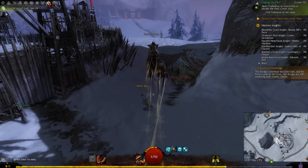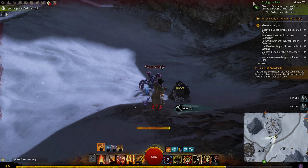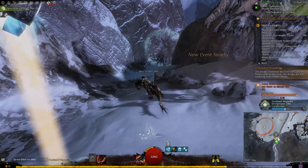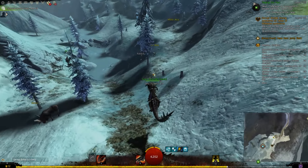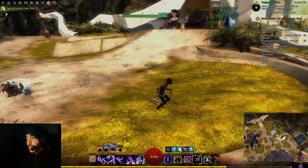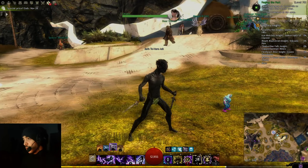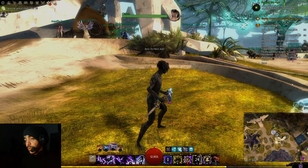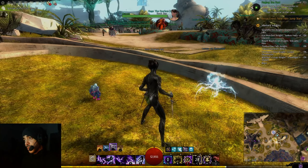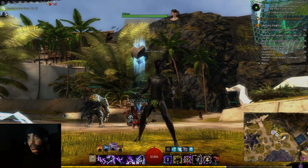Hello guys, welcome back to episode 6 of my Guild Wars 2 zero to hero series. In the last episode we finally reached level 80, and right now I'm gonna do what every player needs to do when they reach this level. I'm in Lion's Arch and I'm gonna tell you the first steps you need to do when you reach level 80 — the first step is to get this naked character some gear.